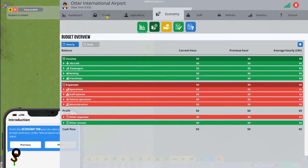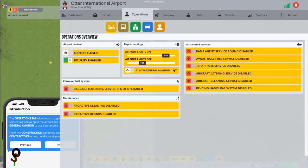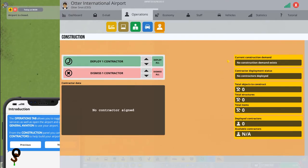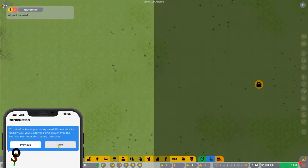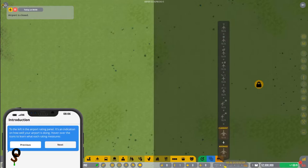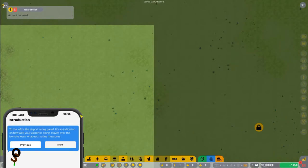Next is the Economy tab — we can view income-based or economy-based information. The Operations tab shows our current airport is closed because we just have a large parcel of land. From here we can deploy or dismiss contractors. Right now we have no construction demands and no contractors deployed. The Operations tab also allows you to toggle airport services, open the airport, and allow general aviation to use your airport. To the left is the airport rating panel.